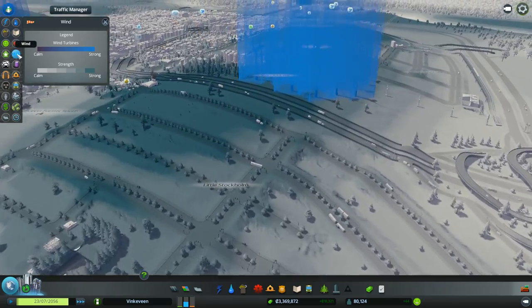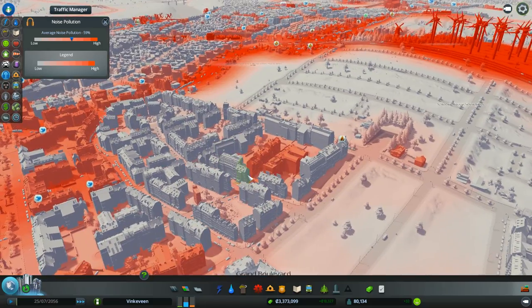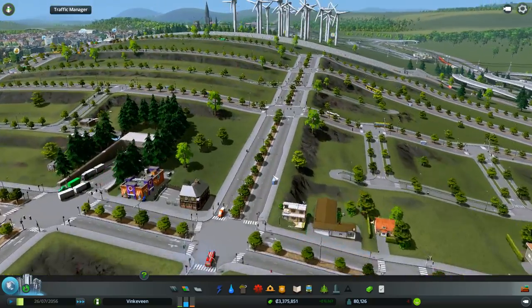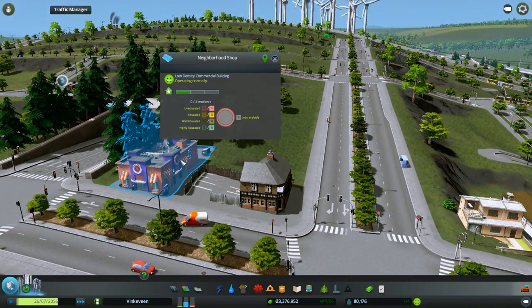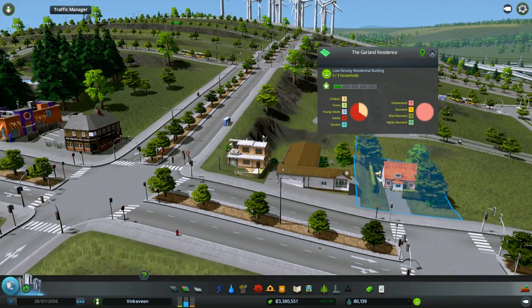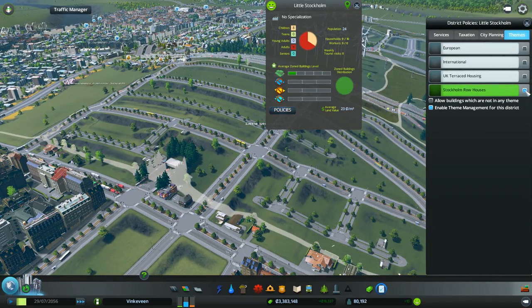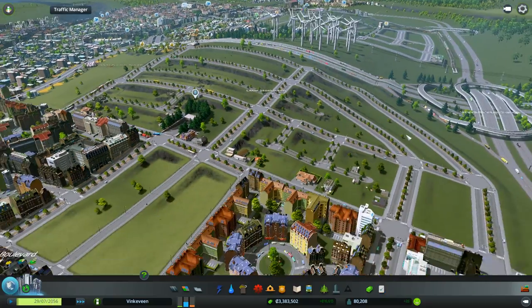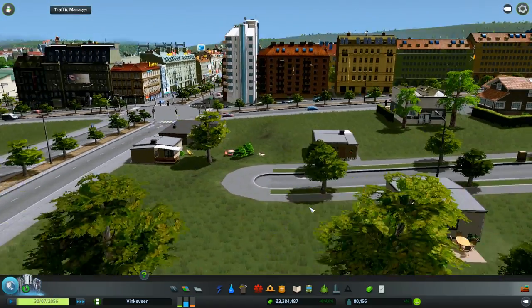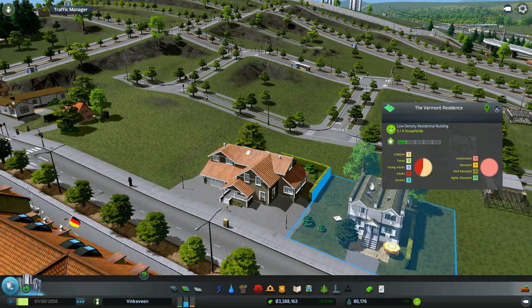I'm going to sort of manually put in some commercial on the edge here — we need to have the main road commercial. Watch out for the noise; it will get to these houses, but I think that's fine since there's apparently noise from all commercial areas anyway. I'm hoping it's not going to be a problem. I'm getting all sorts of different looking homes — did I set the Stockholm row houses policy? I did.